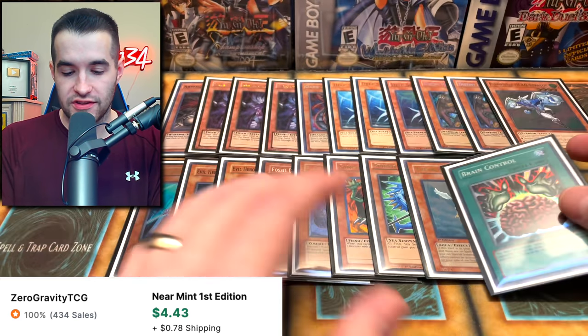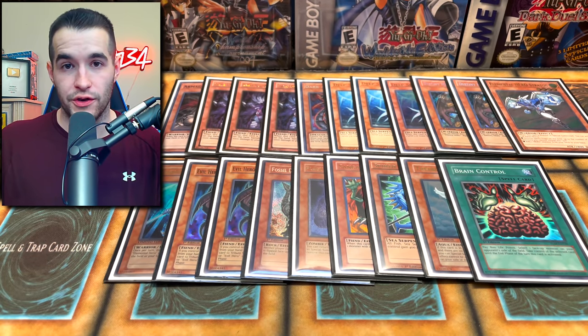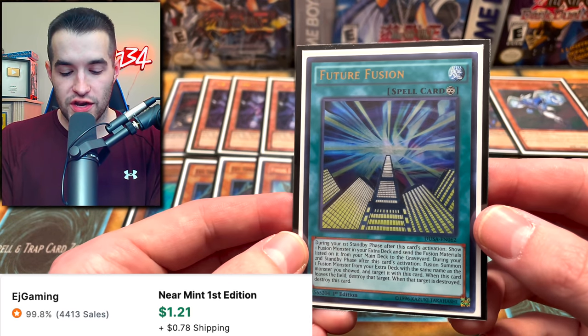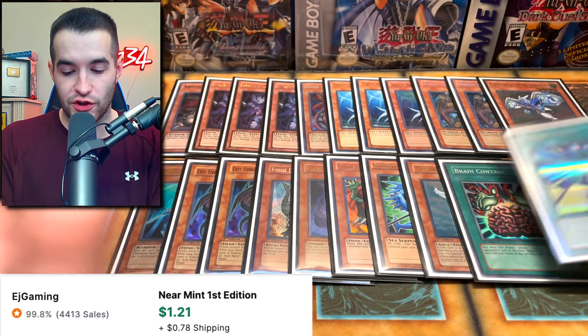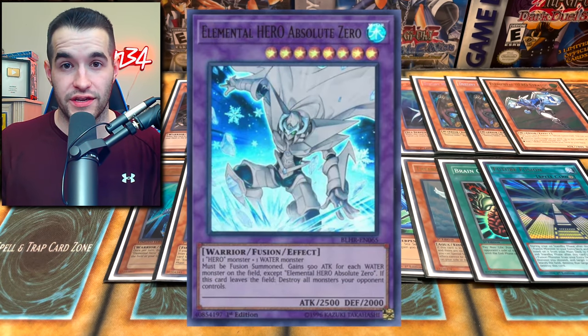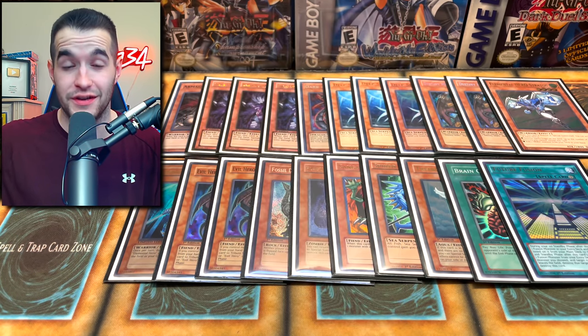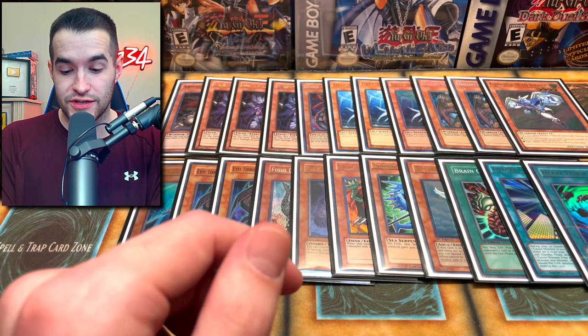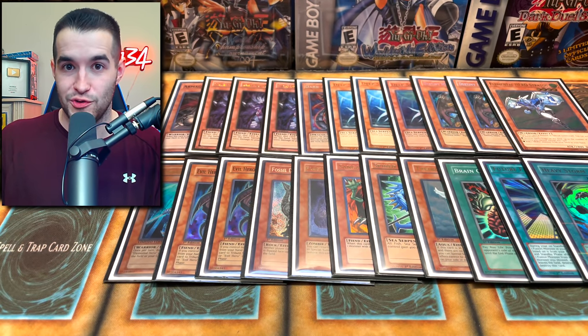Then we've got old Brain Control — obviously that card steals face-up monsters, really good. You just steal it and tribute it off for Caius or whatever. Then there's the one-of Future Fusion — as I mentioned, crazy. You just send the cards you want to the graveyard, which gets you an Absolute Zero, the win condition of the deck. We'll talk about that card later. Heavy Storm is legal — yeah, it's very goat-format-like, you've got Heavy Storm still. It's only at one, thankfully, because that would be too much if it wasn't.